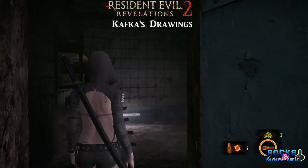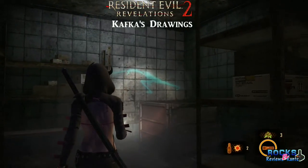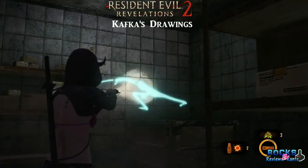You need Moira's flashlight in order to see these. Once inside, just turn to your right, and over on the wall, aim your flashlight at the drawing and it should reveal itself.